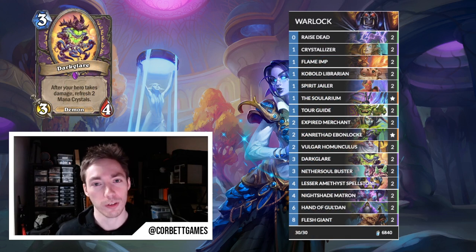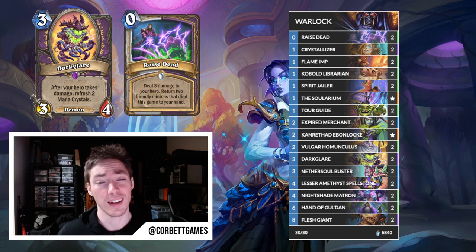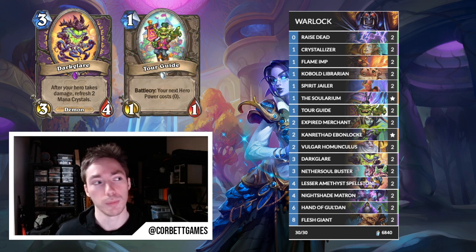First up we have Dark Glare Warlock. Dark Glare is a card that a lot of people tried, including Get Me Out, and it had a ton of potential when it launched but didn't quite have enough support. I think now we do have enough support. Dark Glare got a ton of really synergistic upgrades with this expansion, including Raised Dead. Raised Dead is perfect with Dark Glare — it means Dark Glare can be played on turn three and you can immediately start cycling and generating mana. Tour Guide is another upgrade: you can play it on one or two without tapping, then Dark Glare and hero power immediately for free to get that two mana back.